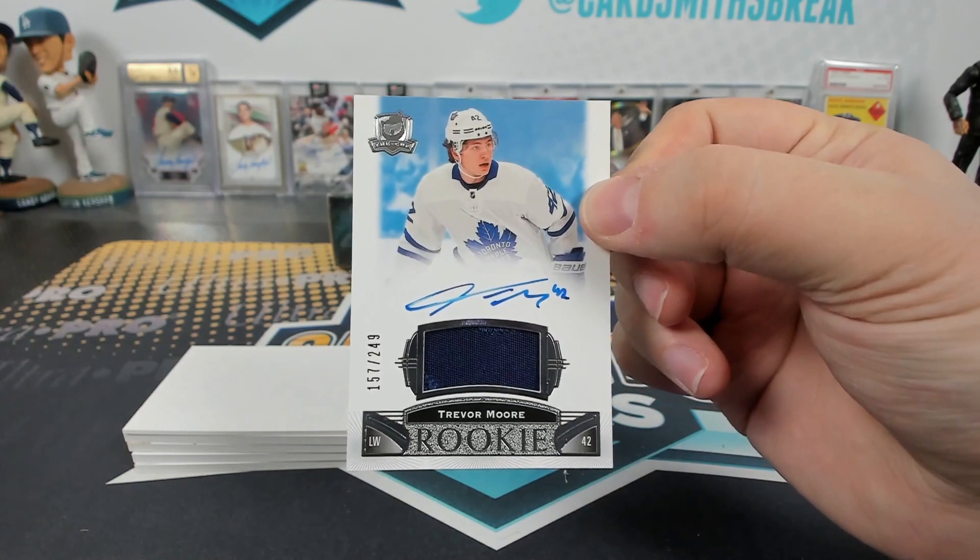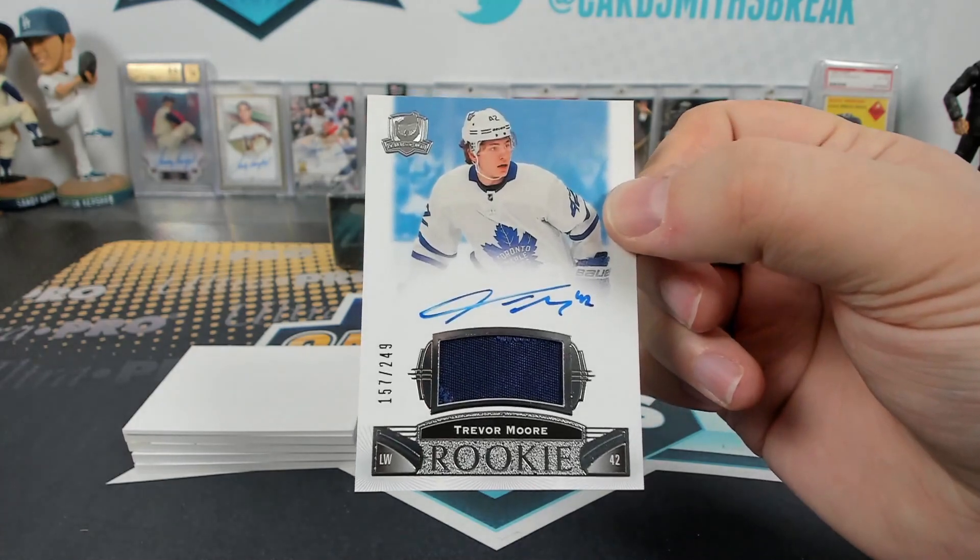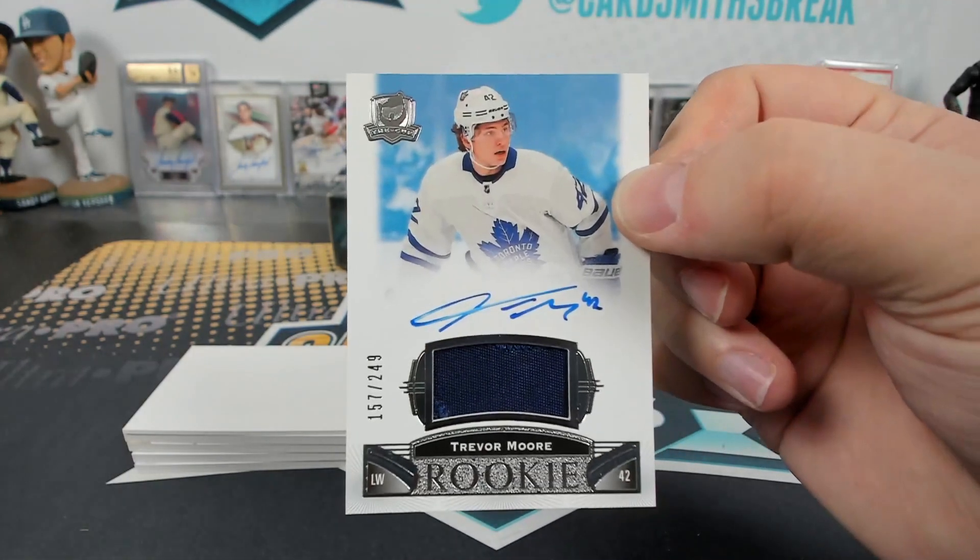Trevor Moore at the bottom — RPA. It's a jersey though. Is it a patch? Yeah, it's a patch for sure — there's little seams at the top and in the corner there, you can see.